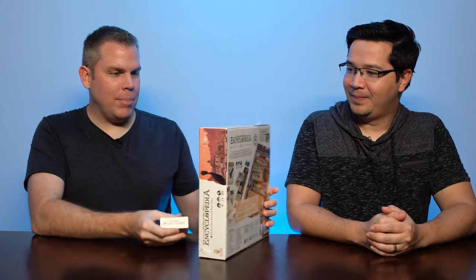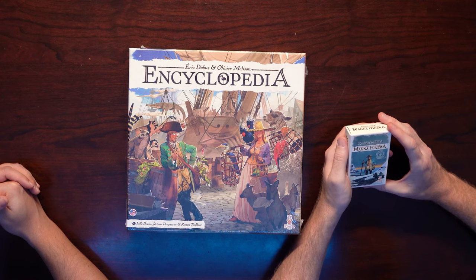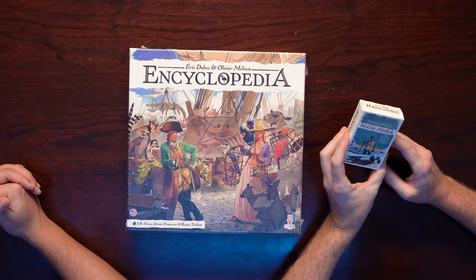So this is Encyclopedia. We backed it on Kickstarter and it came with the Magna Itinera — I think it's a little mini expansion. It looks like other set collection games where you're collecting certain contributions for the Encyclopedia to make it. It piqued my interest. It kind of reminded me of games like Wingspan, those types of things.